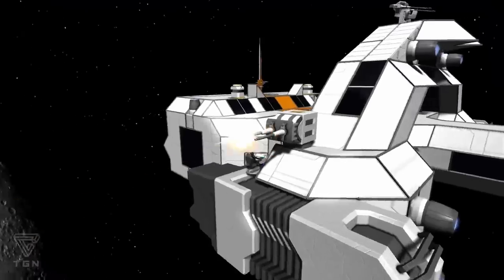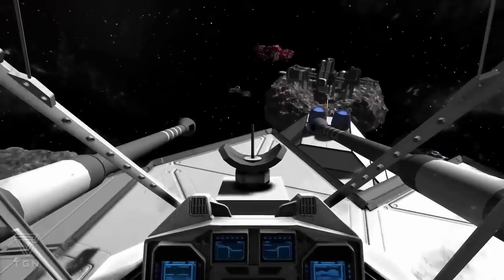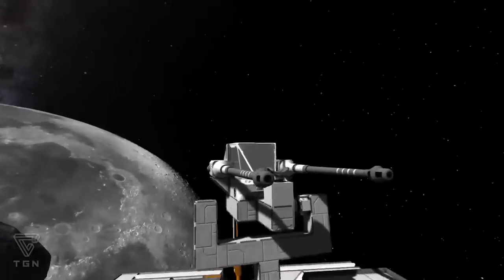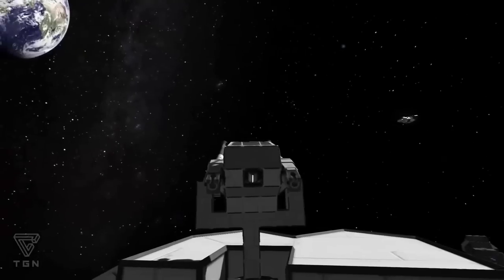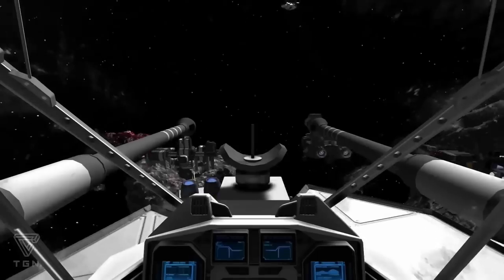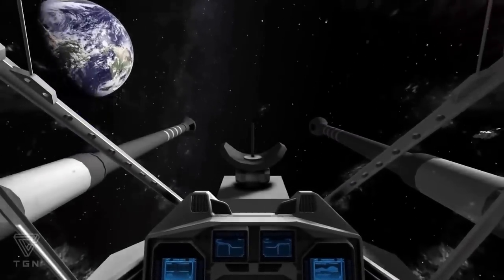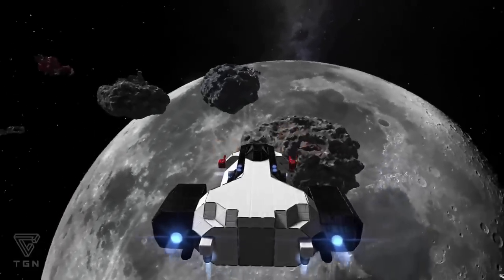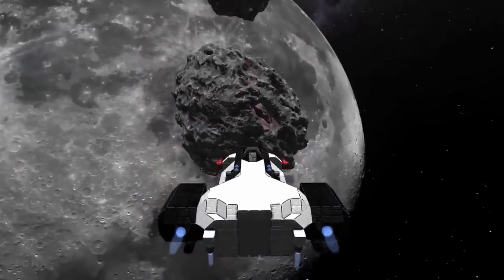Number six: scatter cannons, battle cannons — hell, all the cannons. The normal game comes with the minigun and the rocket launcher, but where are my battleship cannons? The battle cannons can be built into rotating turrets, and the scatter cannons will give you the real sci-fi Star Wars feel with green rounds spewing out everywhere. They're perfect for close range interceptors, or for anti-fighter upgrades to your cruiser or capital ship.